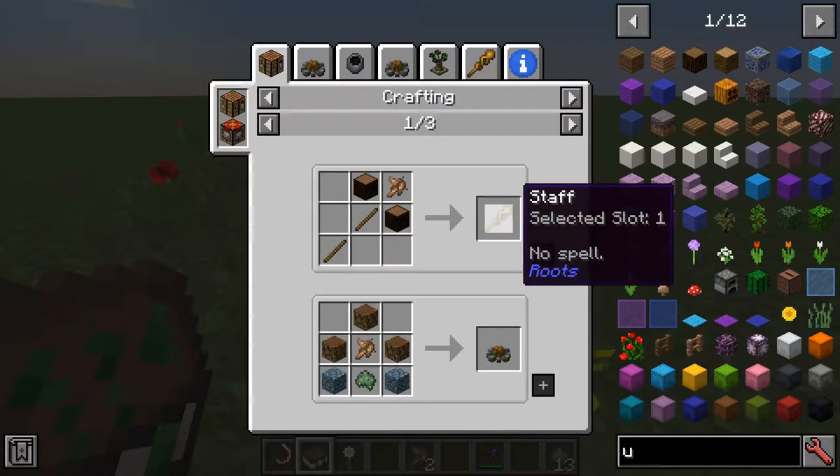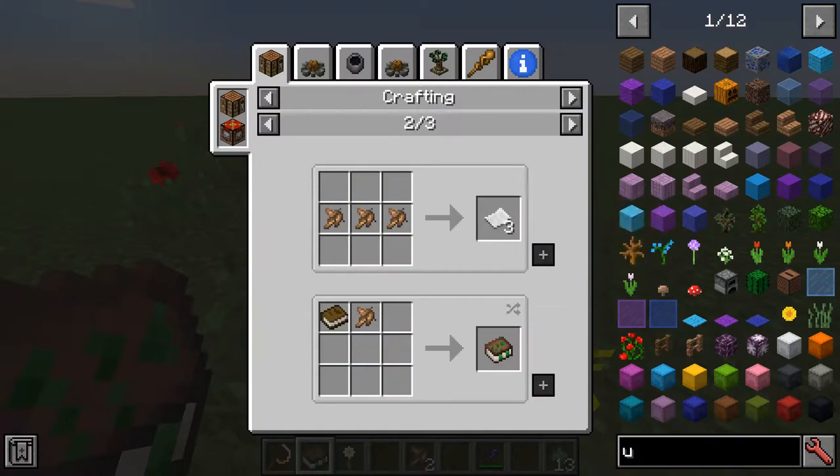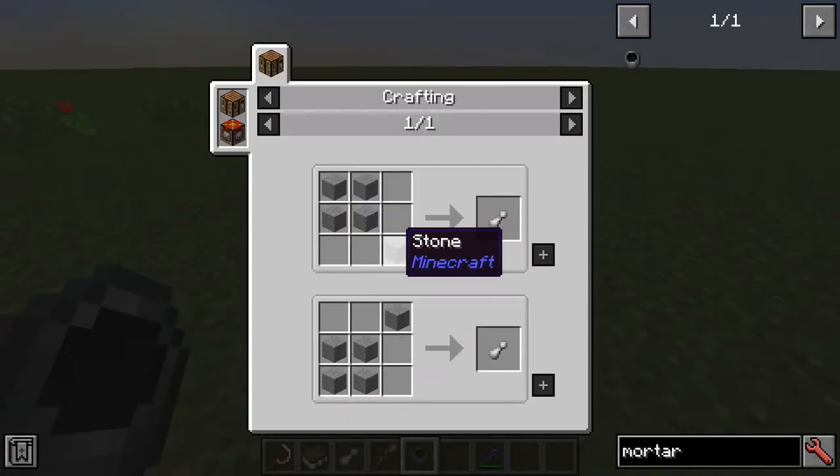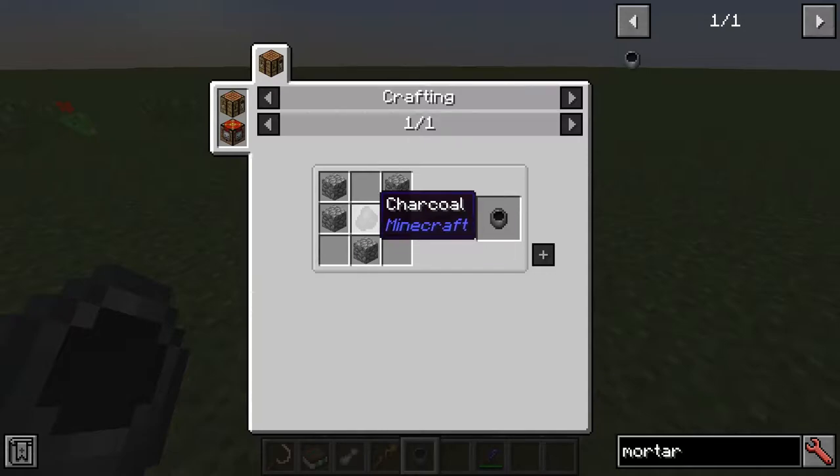With a combination of all these items, we can make the staff, the pyre, the book, the grove stone, and the fey crafter. We can also make a pestle and mortar with some stone and a piece of charcoal.